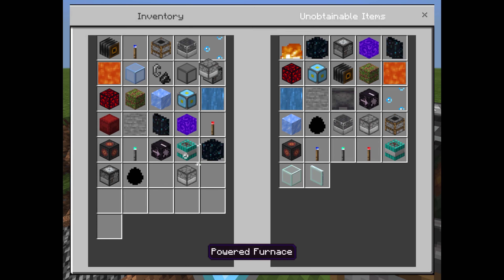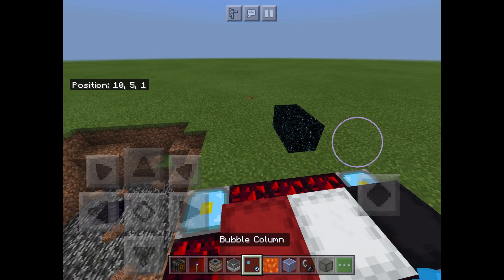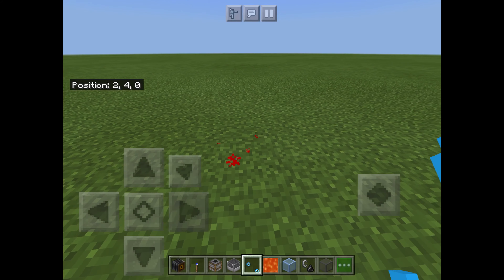Bubble columns — you can't exactly place these, but you can put them in item frames and they look really weird in item frames.